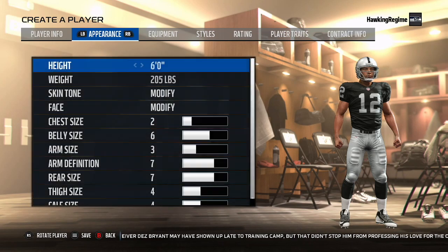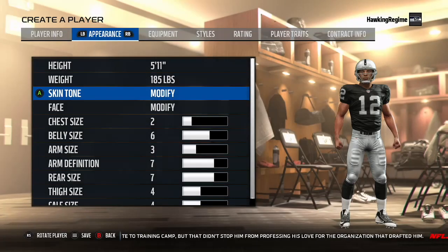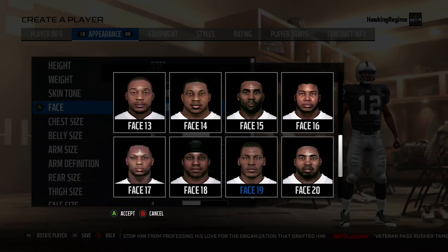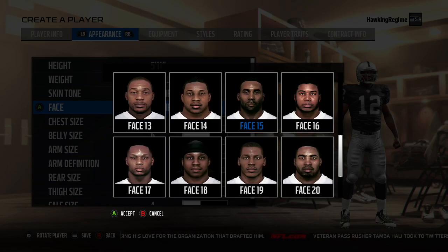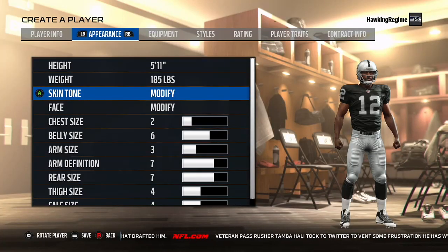He ran a 4.32 40-yard dash, which was top in the cornerback class, really showing his athleticism. He also had a 39-inch vertical, which was second out of the cornerback class — pretty impressive. That shows his explosiveness not only to mirror guys in coverage, but also to jump up and contest balls on deep passes. He had 15 passes defended in 2017 during his junior season, and 9 passes defended in 2016.